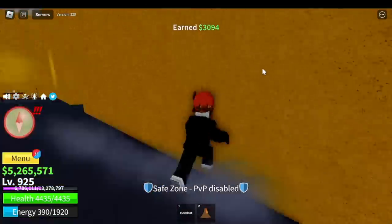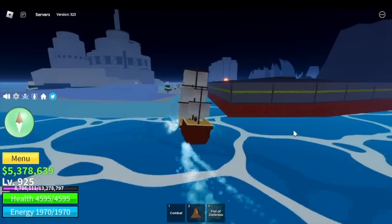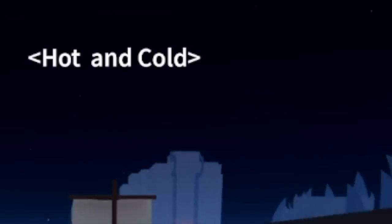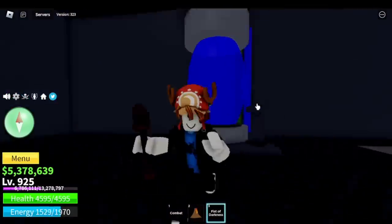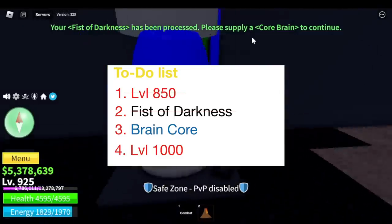A random chest will give you the Fist of Darkness. I found the chest here in the raid area. After that, just head to Hot and Cold — check this area out, there's an entrance to another raid area. You just need to put the Fist of Darkness, and now we got the Fist of Darkness.